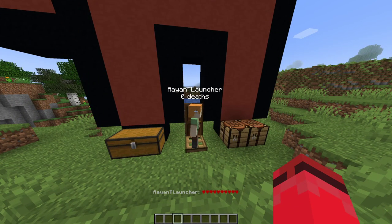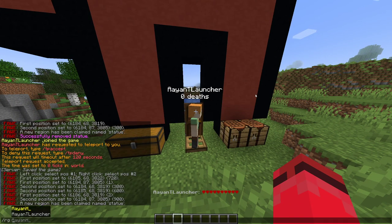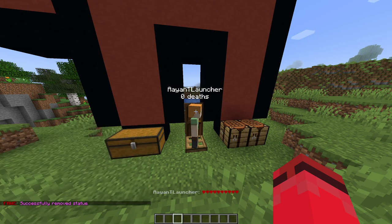That's essentially how you claim land. If you want to delete the claim, go back and type slash rg space delete, then the name of it. That deletes the claim, and then your friend could do whatever they want.